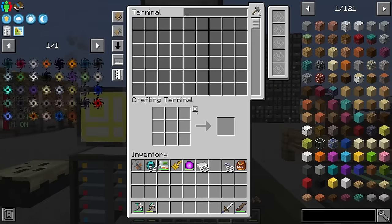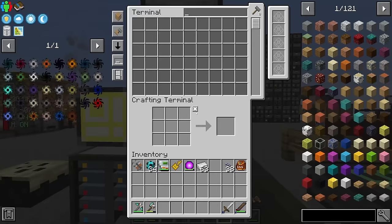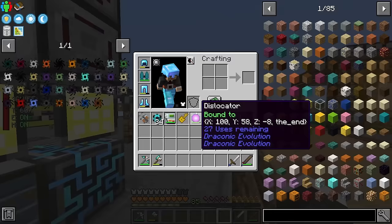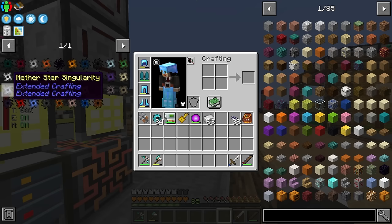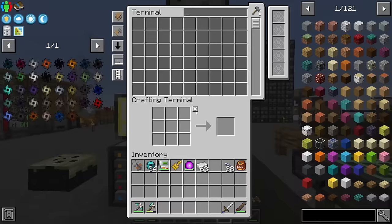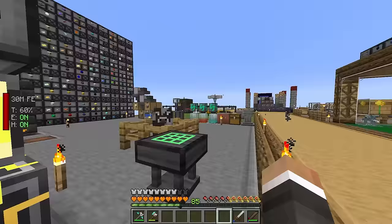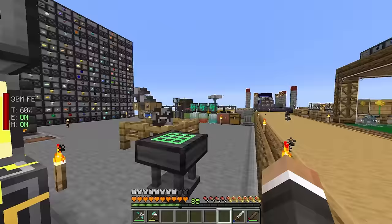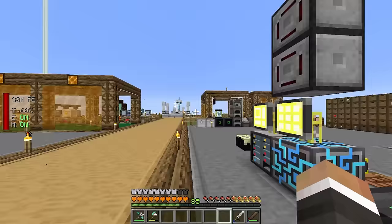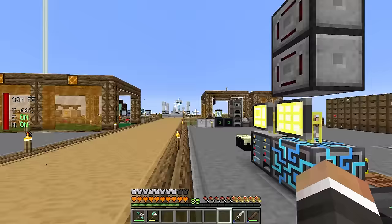We do finally have some dragon eggs - after about a day and a half we now have over 900. But on the other hand, if we want to get 47 dragon egg singularities to beat the pig, we need 141,000 dragon eggs, which is way more than the 900 we currently have. Waiting approximately 150 days isn't ideal, so we should look at getting more dragon bees.